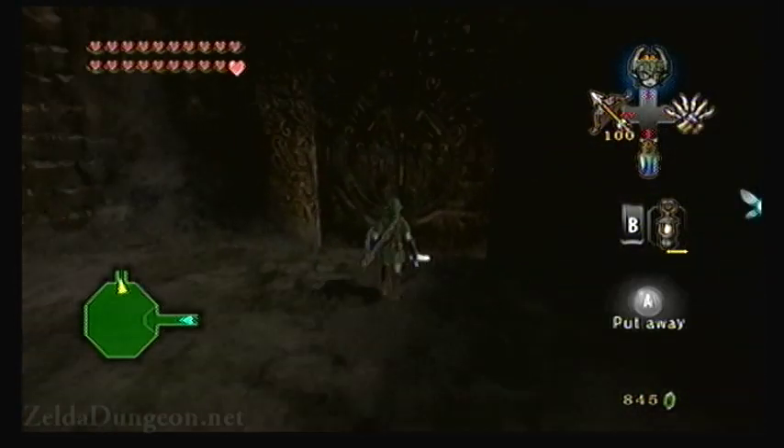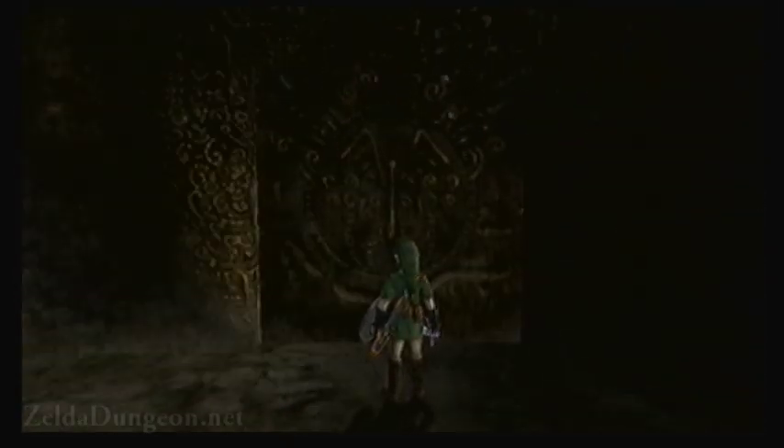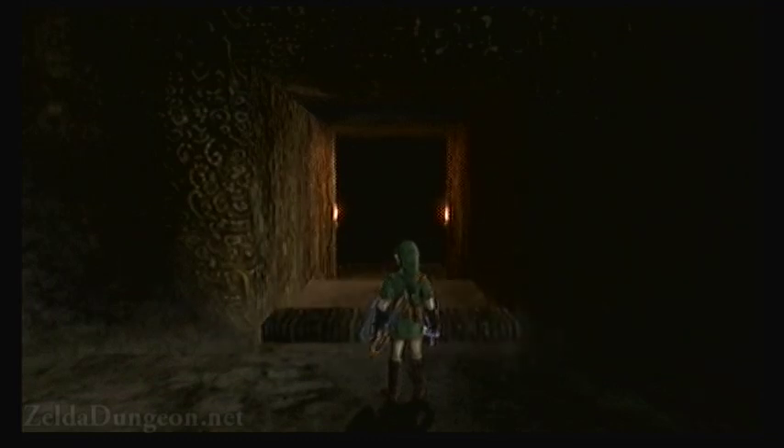The first floor contains a single bokoblin. Every time you come here after this, it will be a red bokoblin instead, which has more health. Kill it to open the first door.